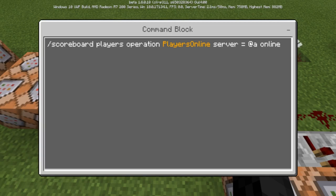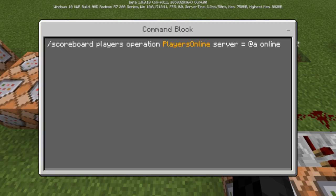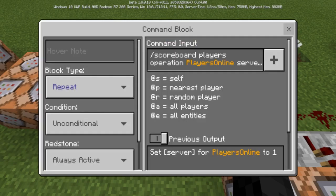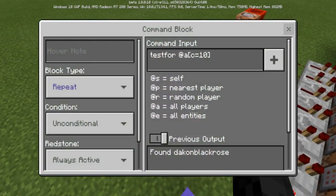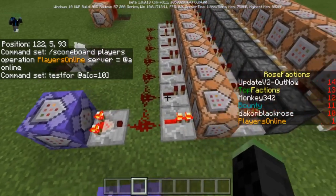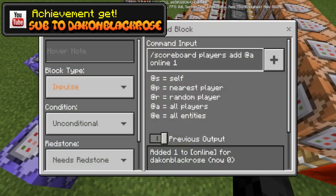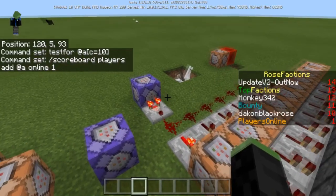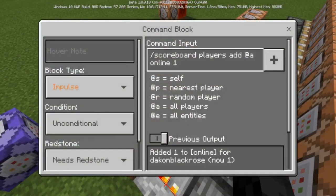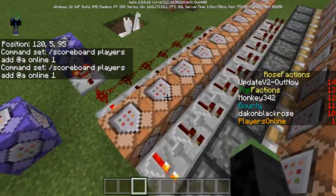Basically everybody in the game needs to be on an online score, so the moment someone joins the game they need to be in the online score. Anybody in that online score will get the operation for players online server. You'll need to create a machine that tests for all players with a count of 10, because only 10 people can be on the realm. All of these commands are the same — 'scoreboard players add @all online 1' — so basically when it tests for a player, it'll give that score.